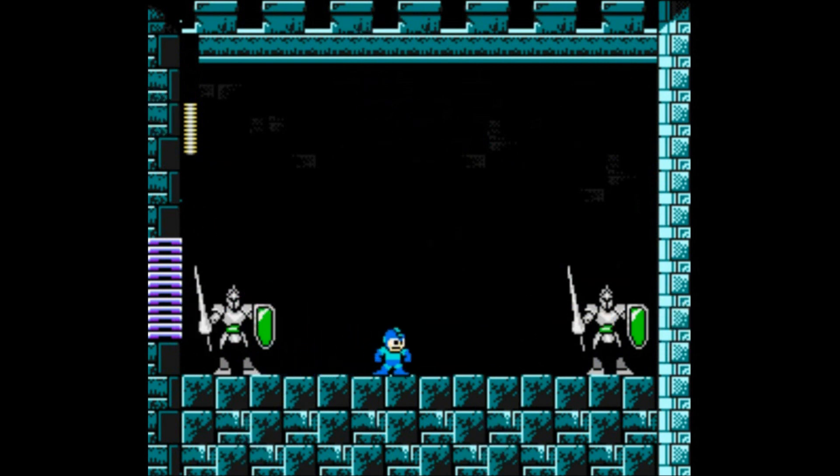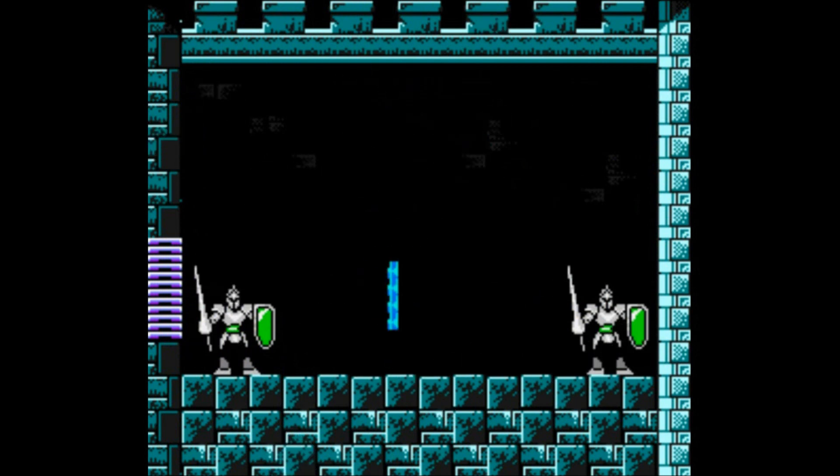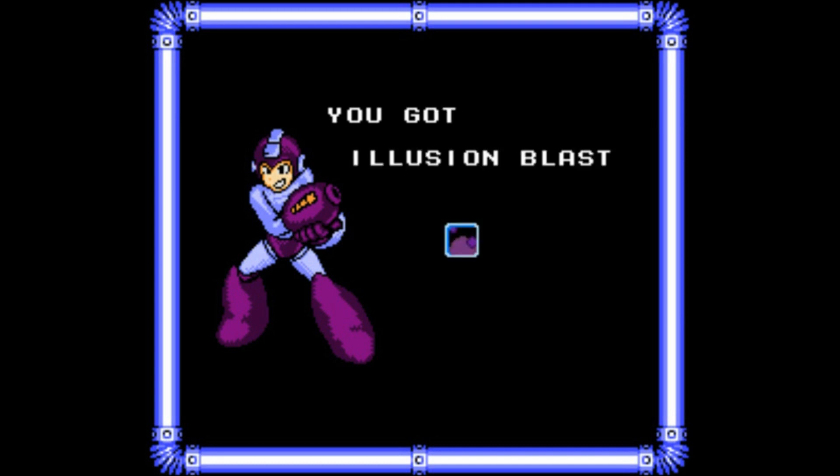His weakness is actually Cypher Decode — I'm not using that in this run, but if you want to make that choice, go for it. And that's Illusion Man's level. We got his power: Illusion Blast. Illusion Blast is able to home in on enemies — it looks for the closest enemy and aims directly at them. It's very useful for ranged enemies and enemies that you can't reach directly.